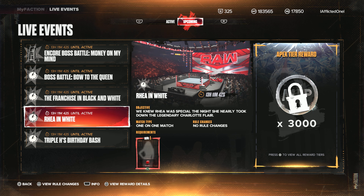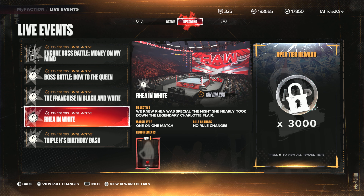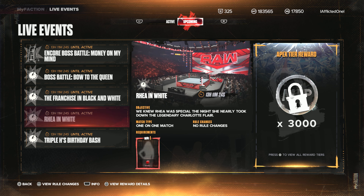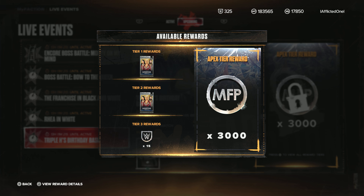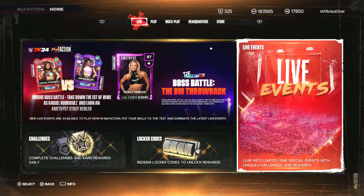Then we have a new event — Rhea in white. You get a Superstar Series 2, 50 tokens, and 3,000 MFP. This one uses any Ruby, so that's pretty cool. And then we got the next one, which is a really nice reward — two Superstar Series 2 packs and 3,000 MFP, but she uses Silver cards.